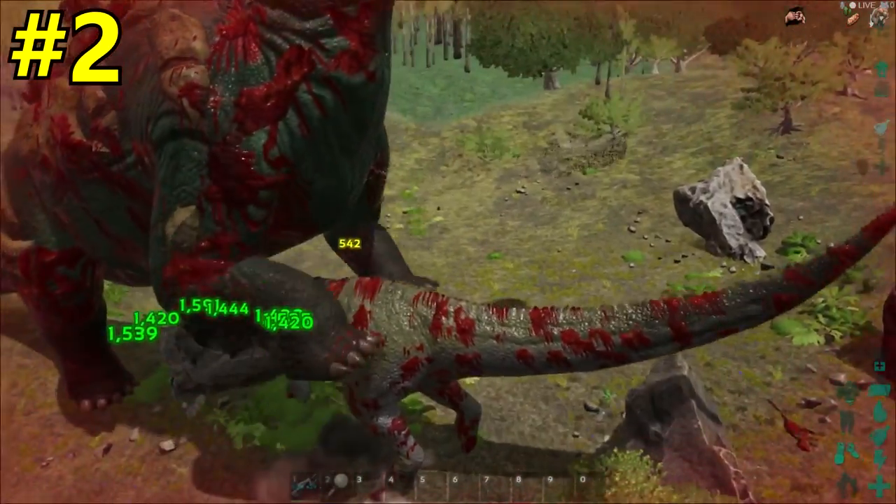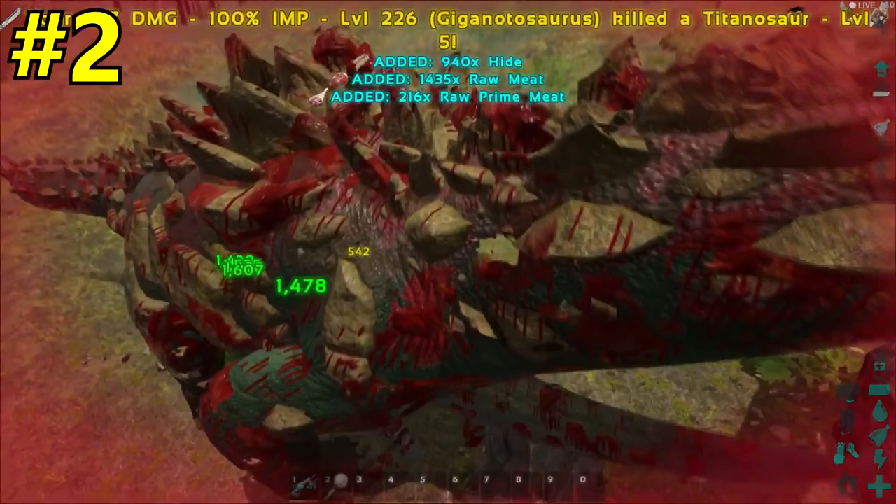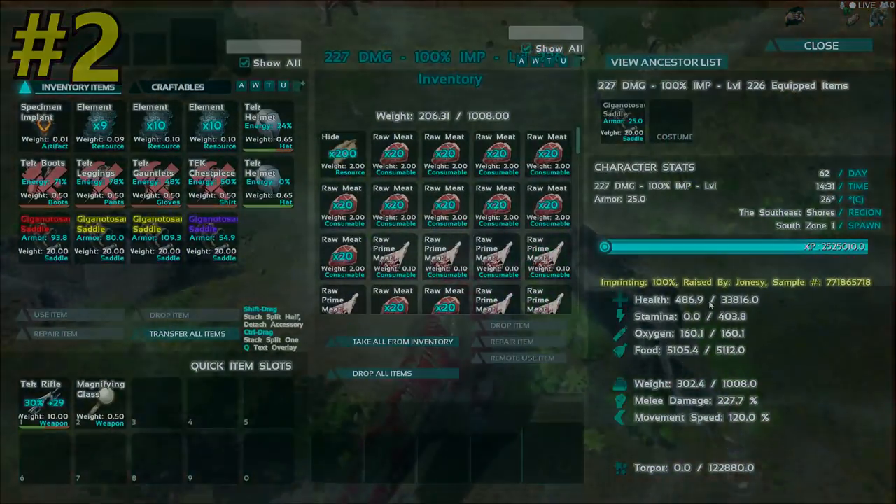Now to number 2: you can kill the wild titans and you get a whole lot of XP for them. You only need a fully imprinted giga with a 25 armor saddle and 200 damage.